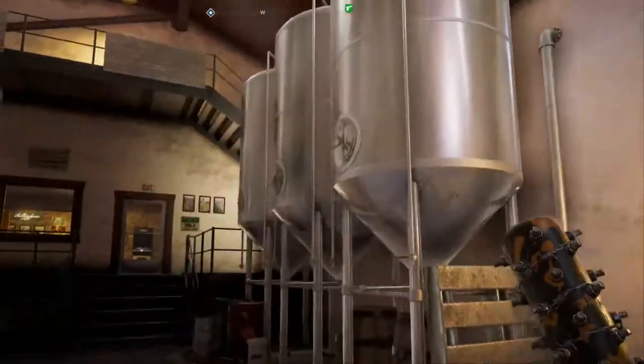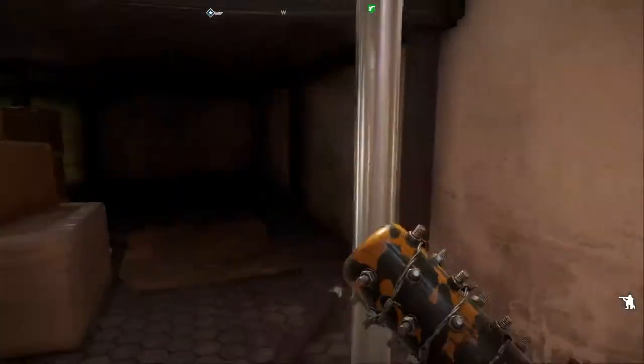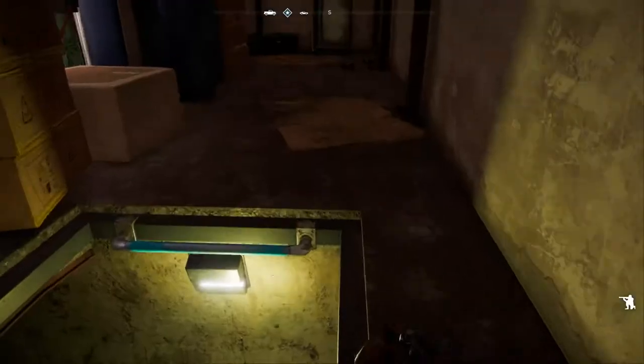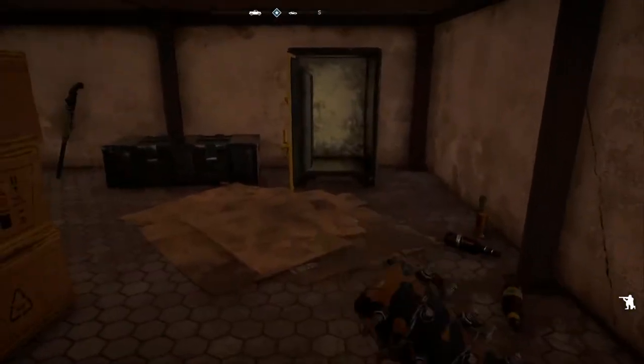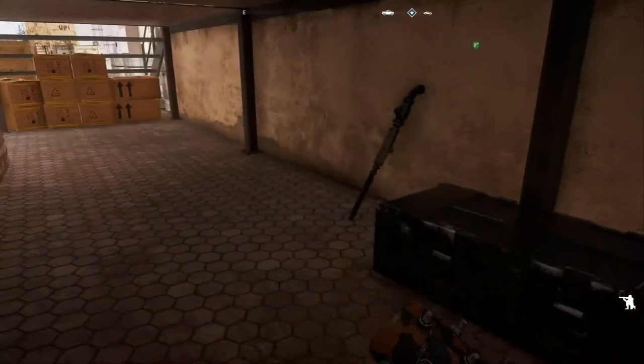When you come in here, you're going to see these brewery machines. If you go underneath here, you actually sneak under there — you could have come up through that way. I'll show you that in a minute. This is the safe; there'll be silver bars and cash in there, plus some extra cash.